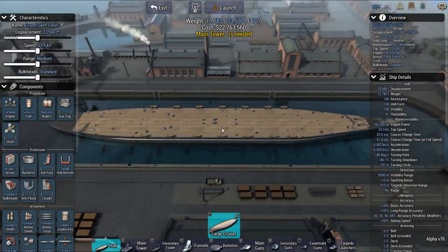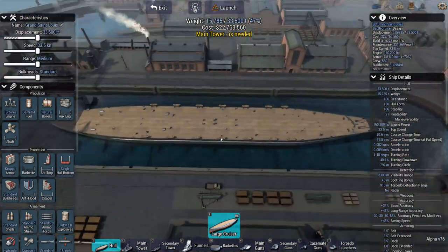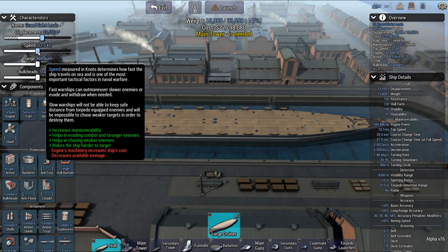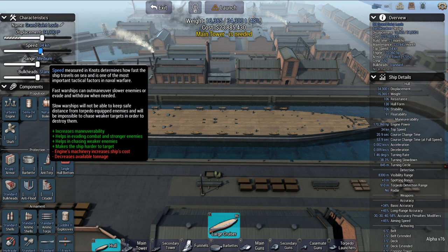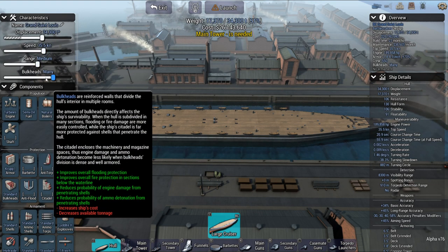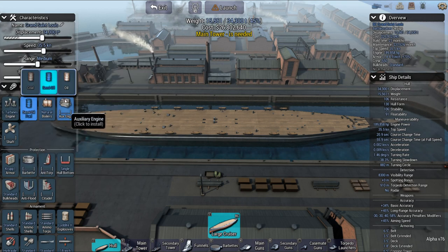So the battle cruiser hull is a large hull. That's what we've got — lots of tonnage to be a battle cruiser. Let's make it an interspeedy speed demon. Go with turbines, oil.